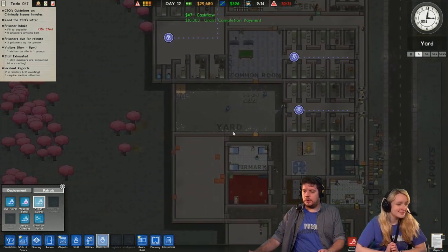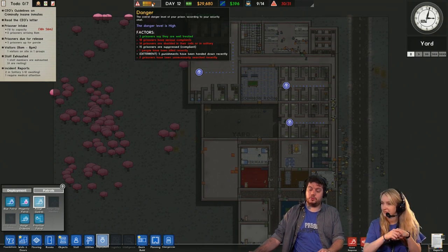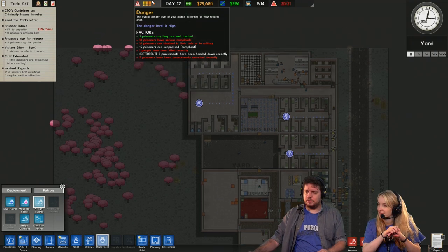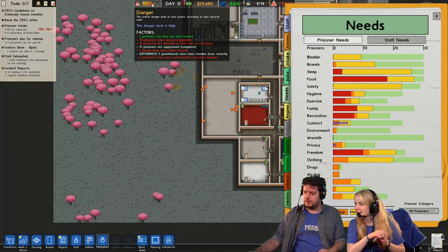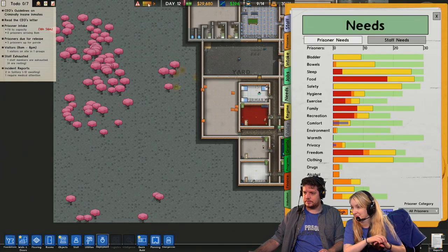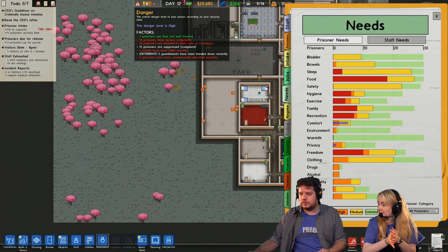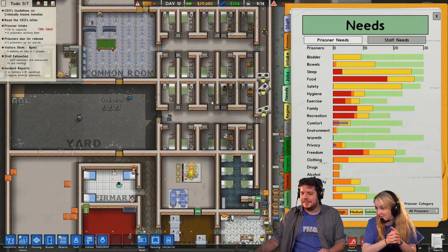Now while we're waiting for dogs, I'm noticing at the top part of the screen there's a danger sign. It says 14 prisoners have serious complaints about this prison. I don't know what they have to complain about - it's so perfect, there's so many nice carpets, first of all.